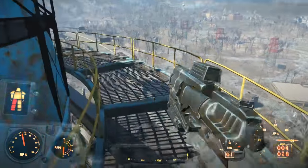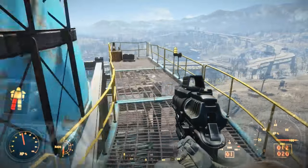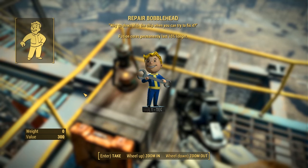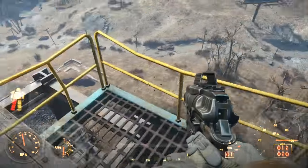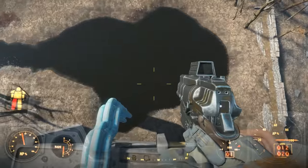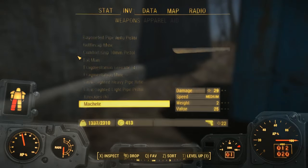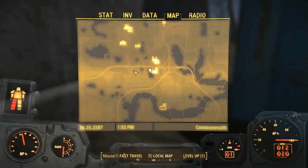One of the nice features of Power Armor is it lets you jump from high heights without taking damage. Hey, we got a repair Bobblehead — fusion cores permanently last 10% longer. Nice! And we got some ammo. Let's test this. Wow — didn't even go crash. That's amazing. Let's go back.